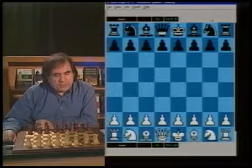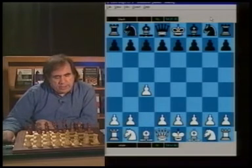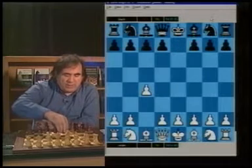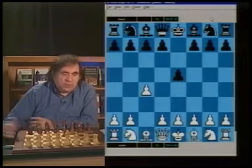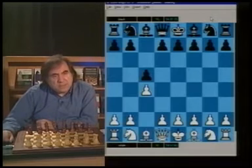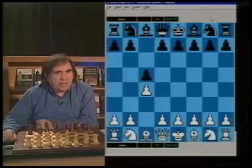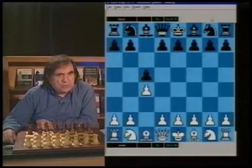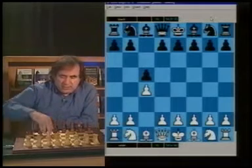English Opening - there are various different ways to play against it. On previous DVDs I gave a brief introduction to the e5 system. But the other way to play against the English Opening is c5. It's a more competitive way to play - you're challenging White to an opening knowledge battle. So c4, c5, suppose White plays Nc3, and we play Nf6, and after Nf3, we play g6.